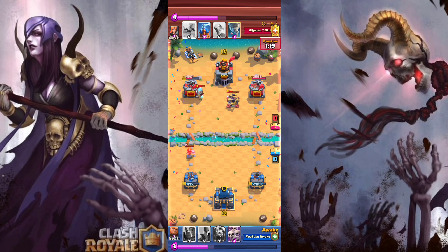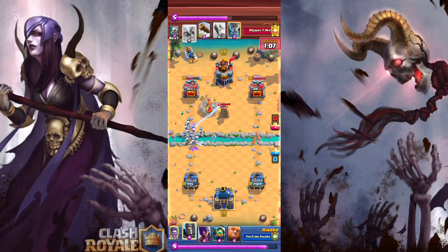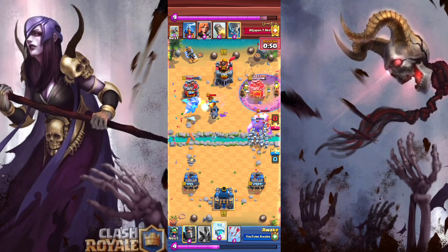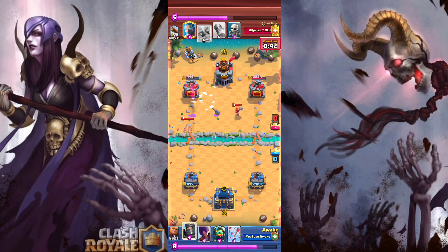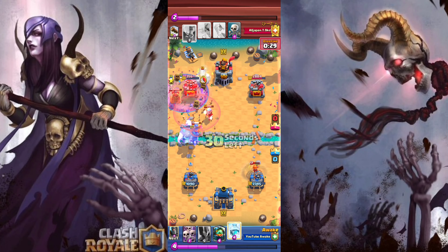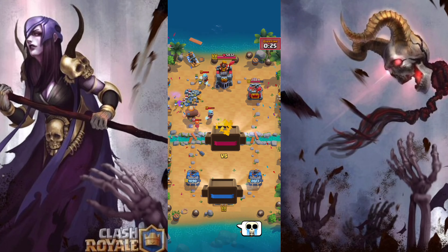I arrows to finish off that Ice Wiz and cycle a Skeleton Army on it since he doesn't have Log in cycle. I cycle a Dark Prince in the back — now that I have Giant, I go for the snipe on his Valkyrie and then Giant in the opposite lane at the same time. I go Graveyard in the opposite lane, Skeleton Army to cycle. Some Skeletons survived, and at the same time I froze the Inferno on the left side — he just wasn't paying attention. We go aggressive again in triple elixir since he's in rocket range, arrows and freeze, and we win that matchup.